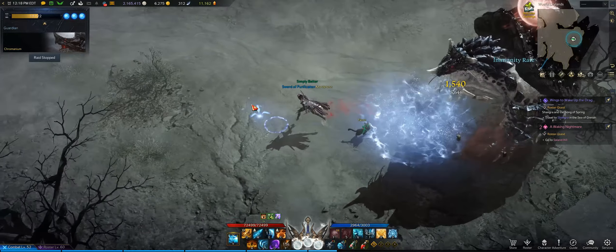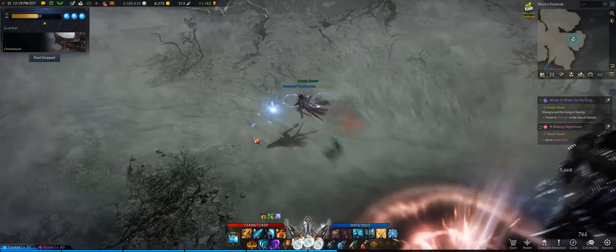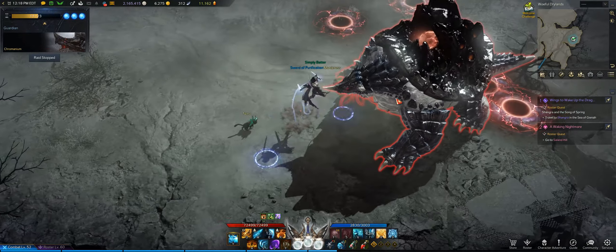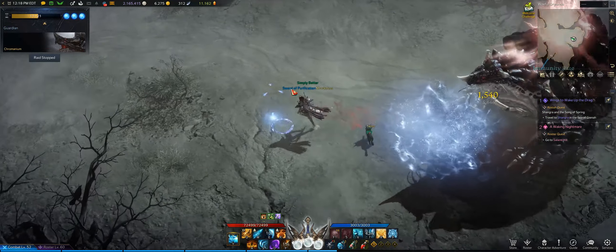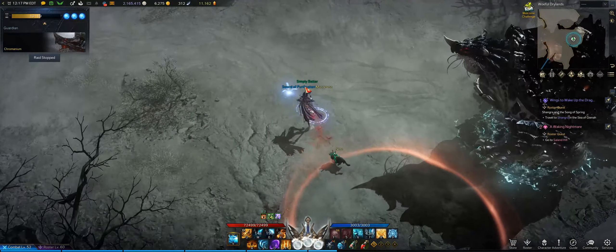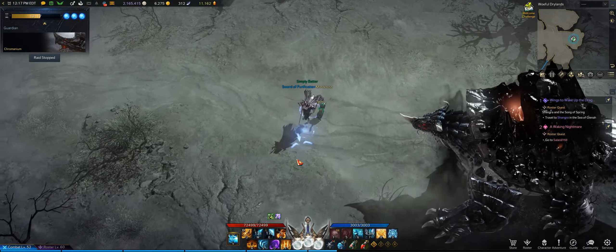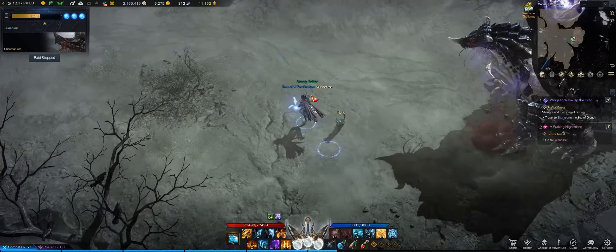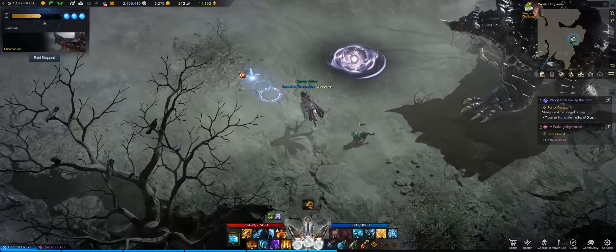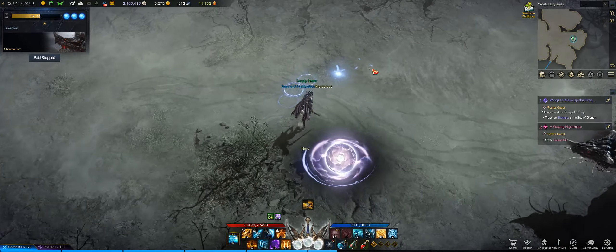Chromanium also has a bombardment attack where he will shoot an orb up into the air, and the ground beneath where the orb will land will pulsate, meaning you have to dodge out of that area. In phase three, this will leave an orb on the ground which will damage nearby players. A variation of this attack will spawn a tracking orb which will be purple in color — it will follow you around for about three seconds and then disappear. If anyone gets hit by this orb, it will explode, so be careful.